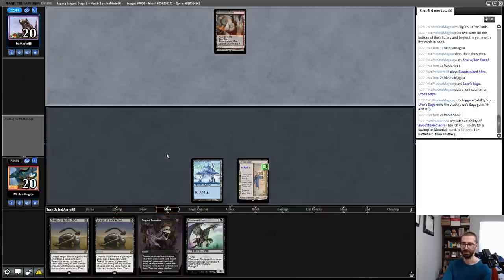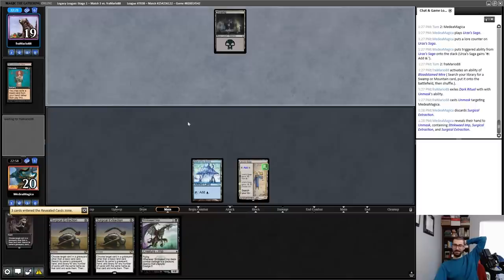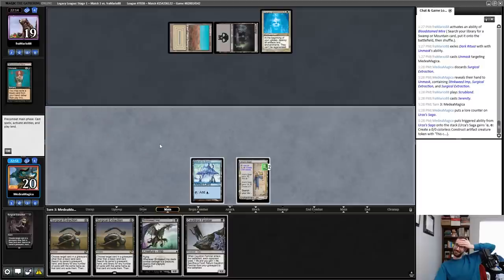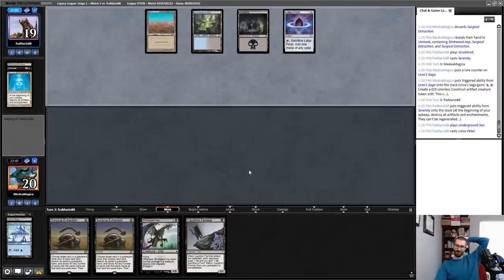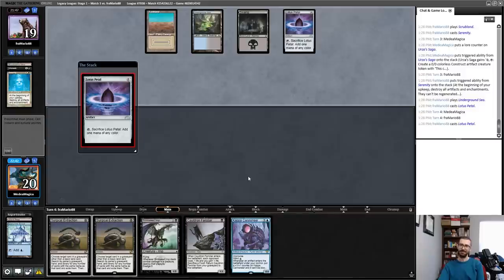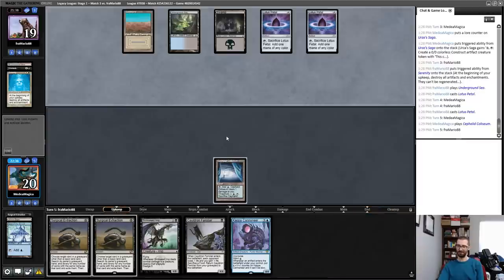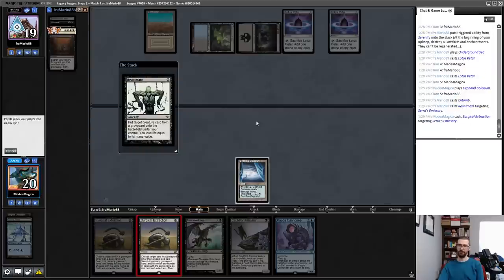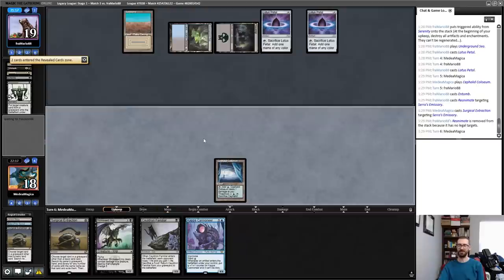Hopefully this Urza Saga doesn't disappear on me before I can take advantage of it. Damage report — Unmask targeting me resolves. Good art Surgical Extraction is down. I hate my life. My opponent gets Double Stone Rain, which is pretty bad after a Mull to Five. You have the Show and Tell too? No, they do not also have the Show and Tell. I'll take another draw step — that's technically a land. Need to get my Cauldron Familiar in place, we're going to have a 19-turn clock. There is Emissary — I will extract it. You've got an Animate Dead and a Faithless Looting and nothing super spicy in here. I just basically served as a Counterspell.